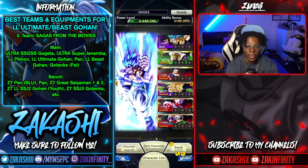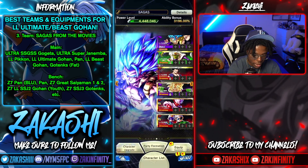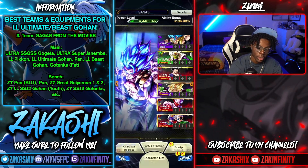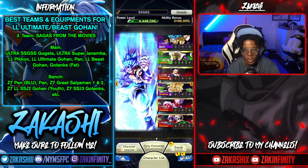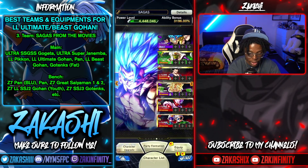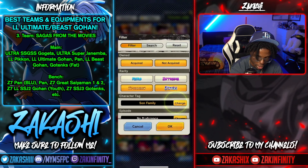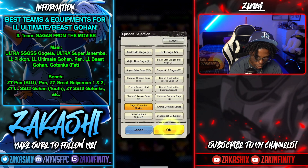The third team is Sagas from the Movies. I've got Gogeta Blue on the leader slot, Pikkon/Vegito as my shield layer — Gogeta Blue is also offensive — and then Beast Gohan as my third getting Zenkai buffed, with a double Zenkai buff for Beast Gohan from the movies bench. Let me go to the character list and filter by Episode/Sagas from Movies.